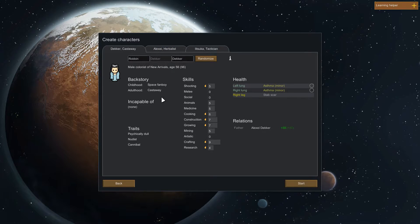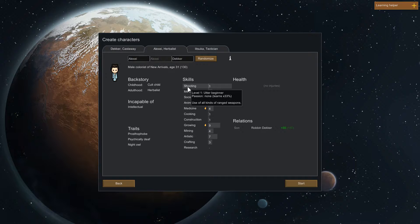We're hitting next to see what types of settlers we get. We can randomize or make our own, but there's no fun in that. Our first colonist is not only a nudist but a cannibal - he likes to eat food consisting of human meat. He's a space fanboy slash castaway, 56 years old with asthma. That'll be a pain because we'll have to be treating him pretty constantly. Otherwise he might die. We've got Alexei who is a herbalist - decent at farming but he sucks at pretty much everything else. He's incapable of any intellectual pursuits, which means he won't be able to research anything. And he's a night owl.